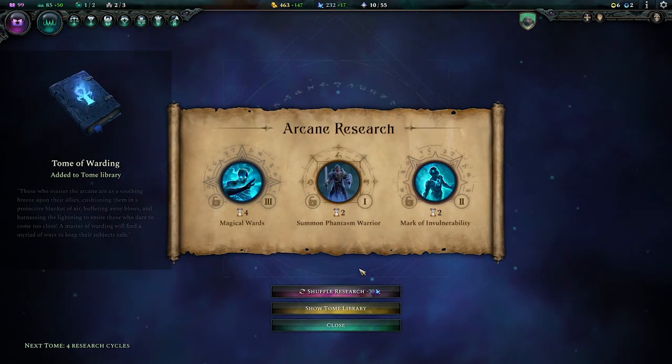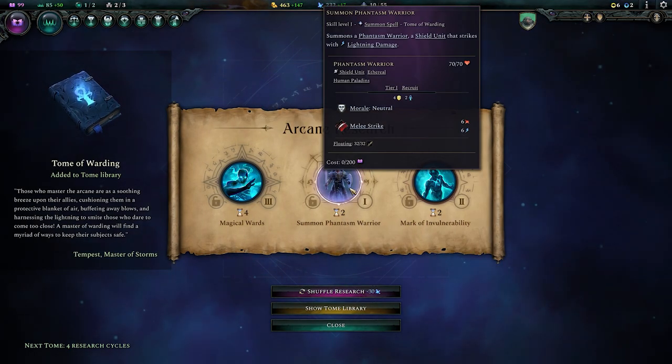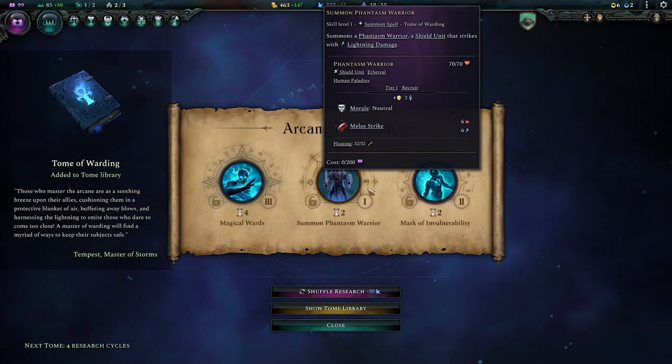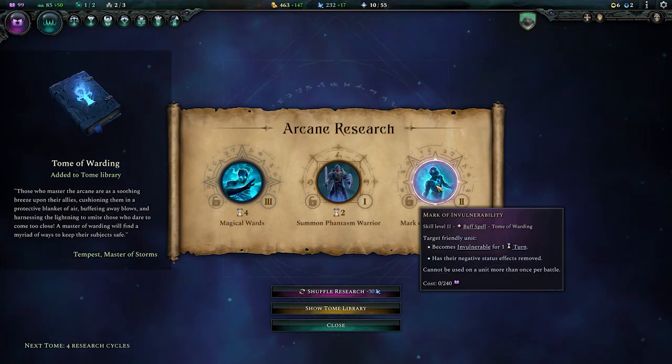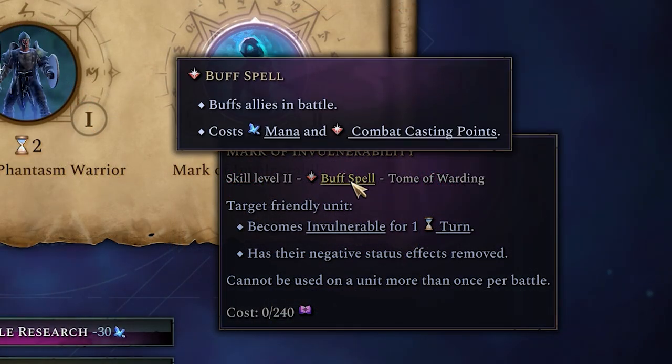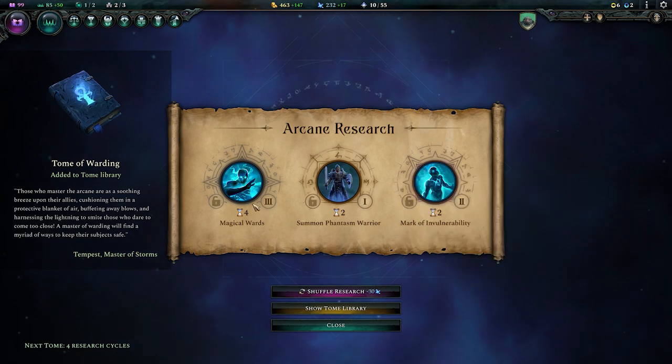This is effectively your science tree. Here you can see there's a spell to summon a phantasm warrior — an ability that will let you cast a unit onto the world. You can also find buff spells that can be cast during combat to buff units. These will of course cost mana and combat casting points, something I'll return to in a little bit.